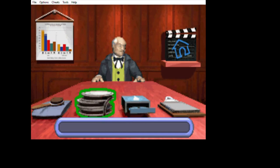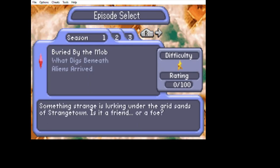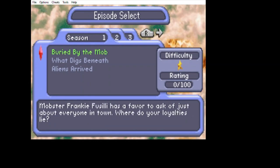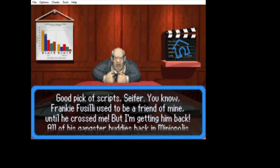Hey everybody, Cypherboy here, and today's video is another episode of The Sims 2 for Game Boy Advance, which came out in the early 2000s. And it's way different from the computer versions, but it's still really fun.